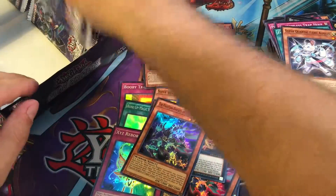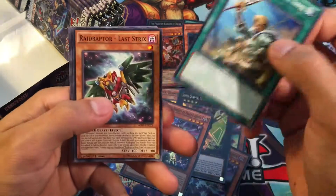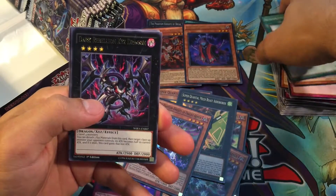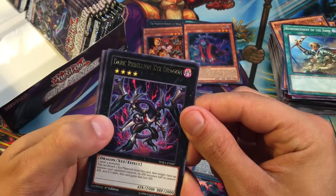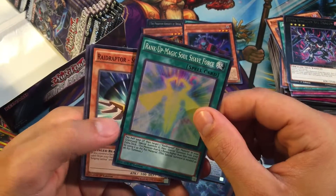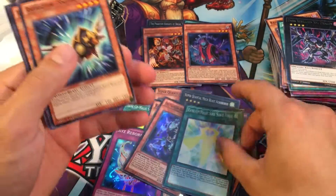Phantom Knights — you know what, I'm half tempted to build them now if I can get enough cards. Maybe get another Infinite Gold, because there are some more Phantom Knights in there. Dark Rebellion XYZ Dragon — really cool, really awesome reprint. We just opened up his tin not too long ago, but Rank-Up Magic Soul Shave Force for our Super.